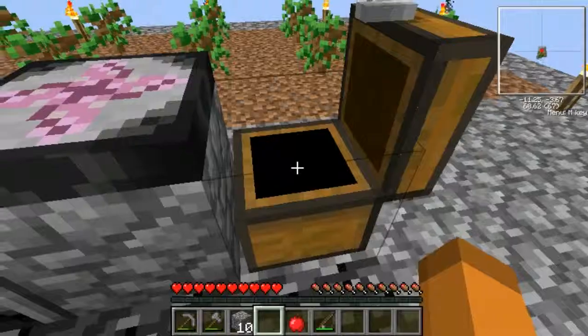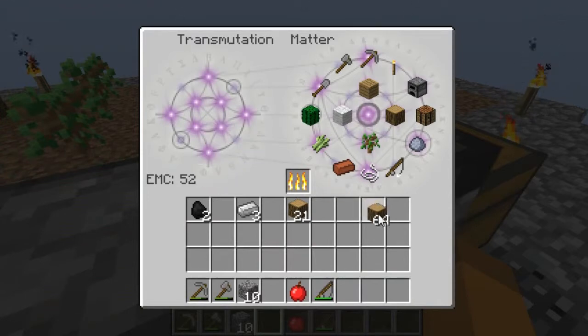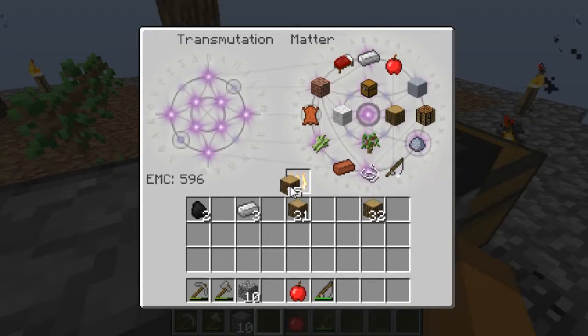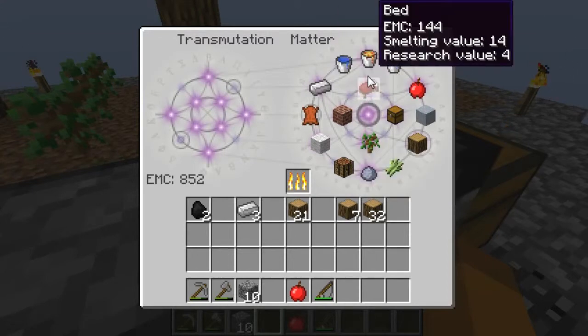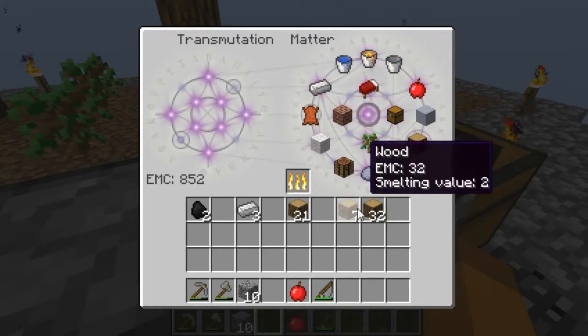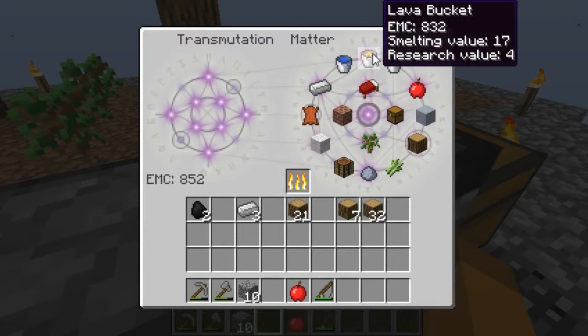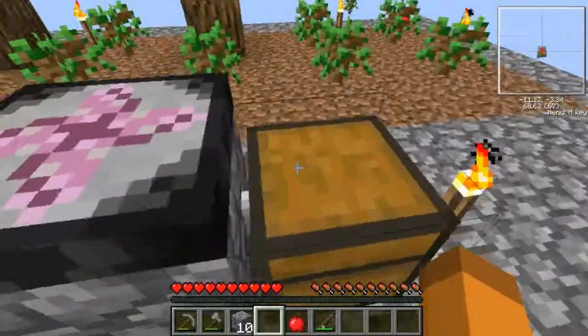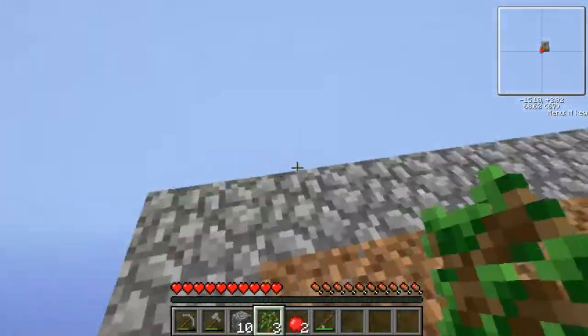I'll bet that if I took that 64 wood — remember, we thought it would only take about 30-some wood. Let's see what will happen. I'm gonna burn those 16. I'm gonna burn one at a time until we get to a bucket of lava. 832 EMC. That took 16 plus 8. We're gonna start with one lava bucket. It's a 'lava' bucket — not 'la.' They also say 'skellingtons.'